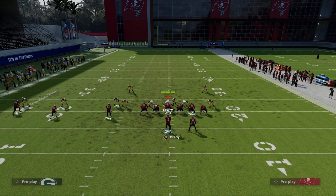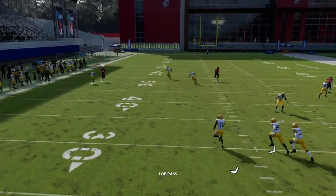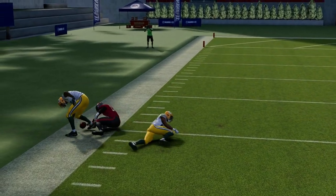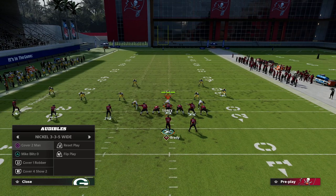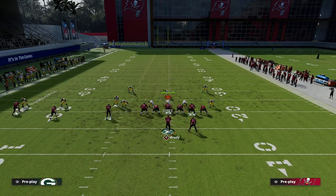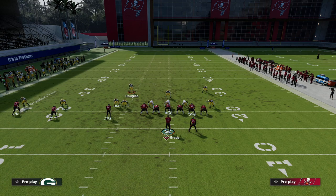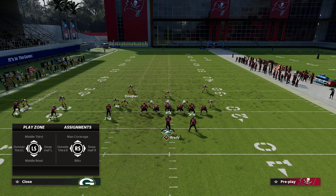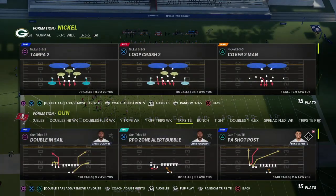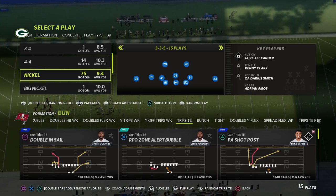Why this is so good: when they shade outside and underneath, you'll notice the wheel on the left is going to get a step on that guy and you have a window to throw it over the top. Now, because a lot of people have started doing that, the adjustment opponents have made is putting this guy in inside quarter. The reason they put him in inside quarter is so he can play that wheel route on that side of the field.